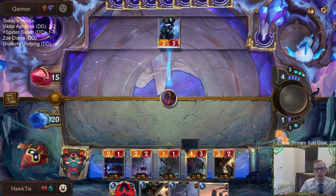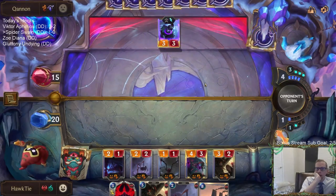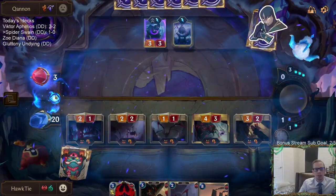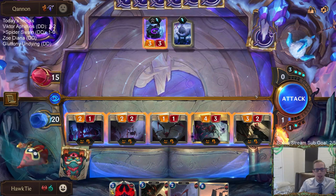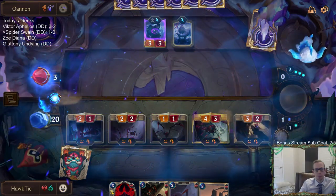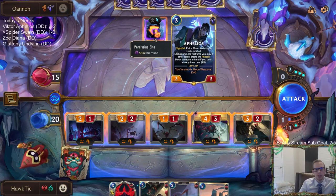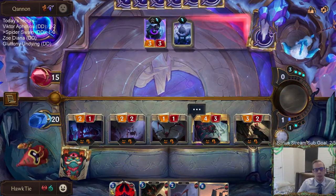I could also just do all this damage to them directly. I don't know if I should challenge or just deal all this damage to them. This is honestly really close. The easy thing is just to have them take it all. Alright, we're going to do that. But I could see them coming back here — Aphelios can still win this game if they have Guiding Touch, or give something Lifesteal with the Moon Weapon. Drawing another Fervor made this better.